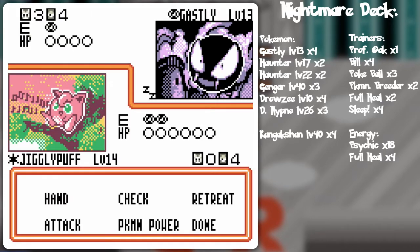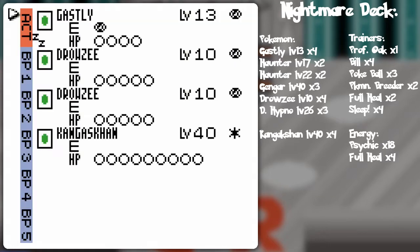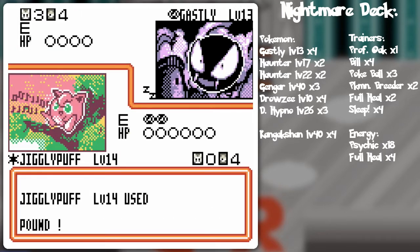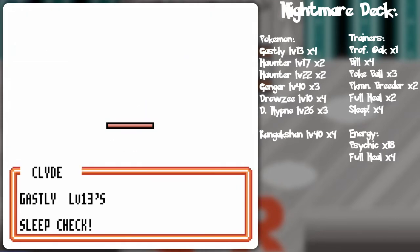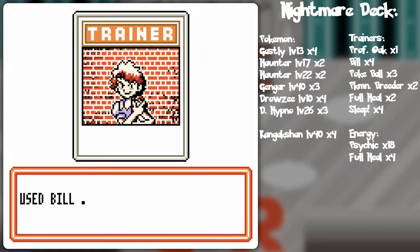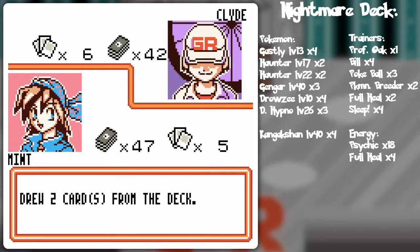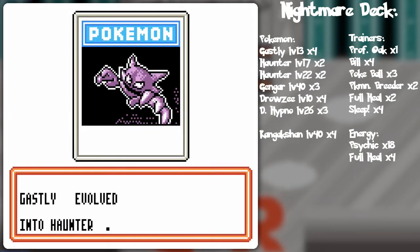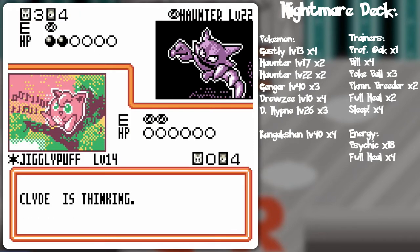Let's plop that on there — energy removal, Ghastly for the future, and Pound, just to keep him down just in case. Still asleep. Interesting — that means no retreating unless he's got a Switch card. I was expecting him to wake up and then pop back in. Okay, there we go, that'll sort of work.